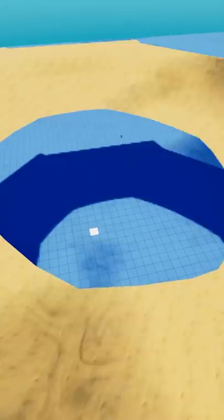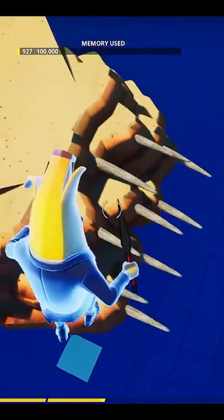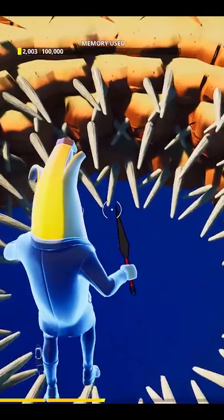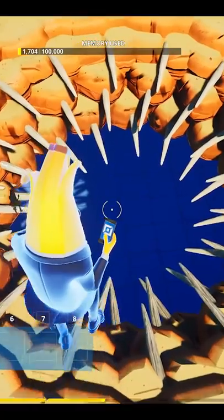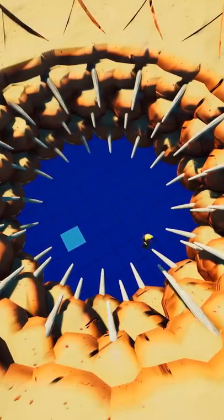First, I needed to build the surrounding Tatooine Desert, and then build one section of the mouth of the Sarlacc Pit. Once I had the one section built, I copied it and did the circle trick, but the problem was there were way too many teeth. So I had to delete a bunch of them, and then I noticed they were too long, so I had to push them in a little bit to make it look more like the original.